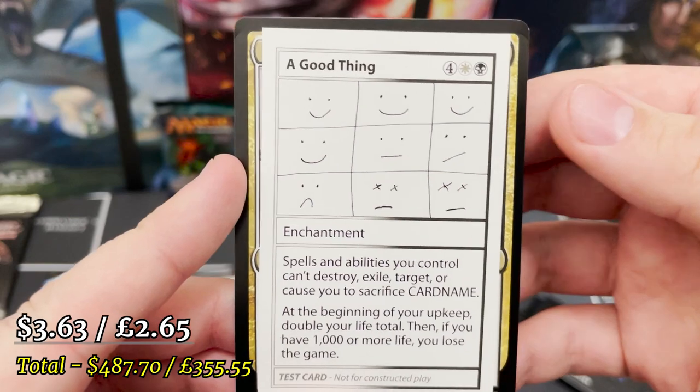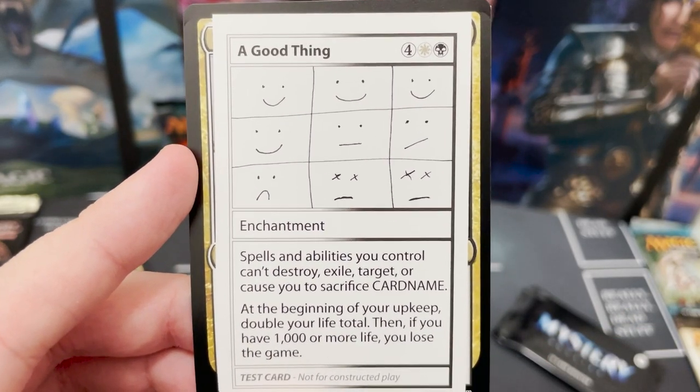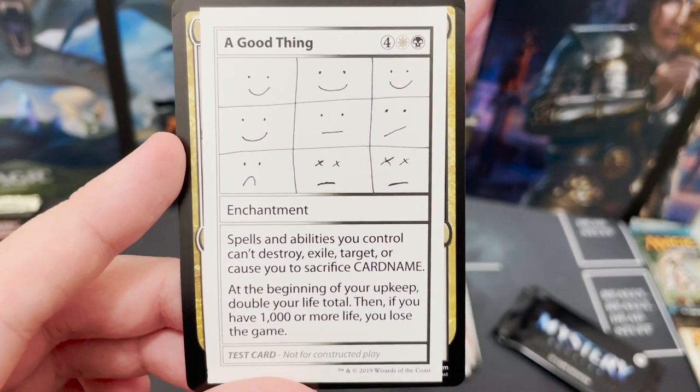A Good Thing — beginning of your upkeep, double your life total. But if you have a thousand or more life, you lose the game. That is just amazing.